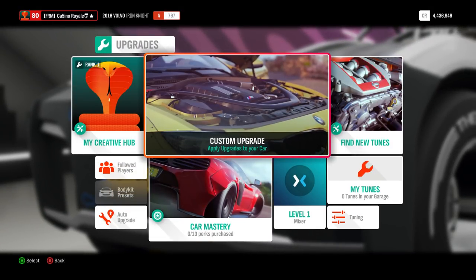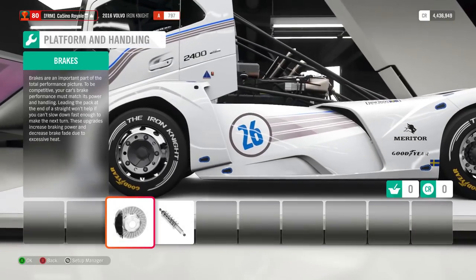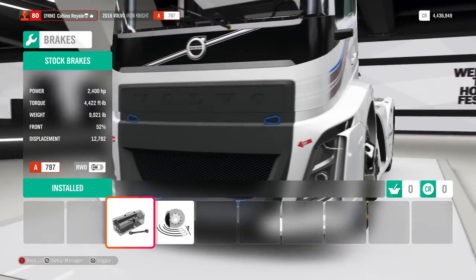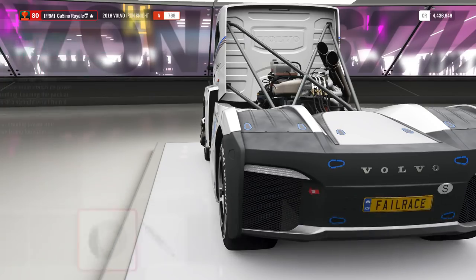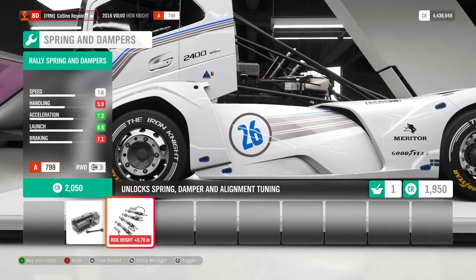It's got a pretty spectacular engine in this one. Unfortunately I'm going to show the engine stats when we look in the brakes section. It's a nearly 13-litre, 2,400 horsepower engine with 4,400 torque inside the truck. Now it is heavy, of course, at just under 10,000 pounds, but that is still a mighty, mighty engine and it is insanely fast.